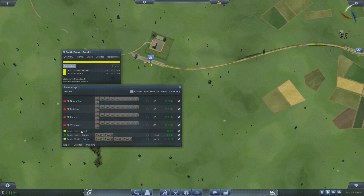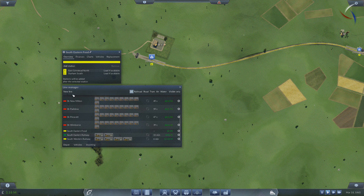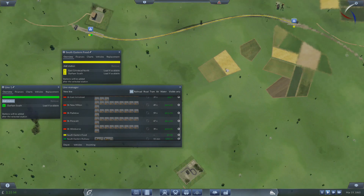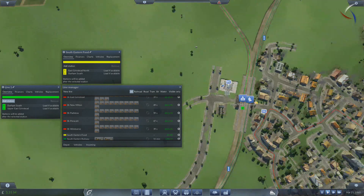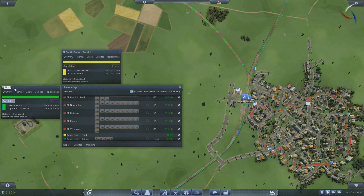Funnily enough, my naming convention's gone out the window right now, but it will come back eventually. So there's Southeastern Food — job done. Let's create another line, going from here all the way down to here. That's going to be TFR East Grinstead Food.